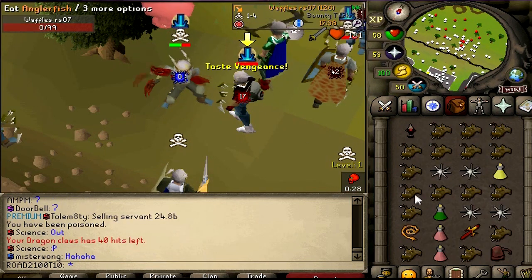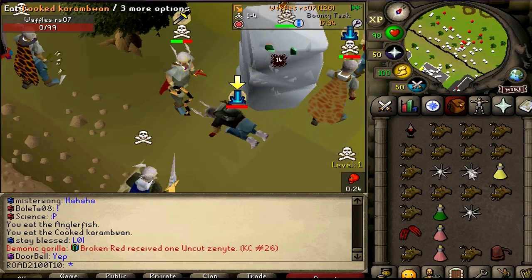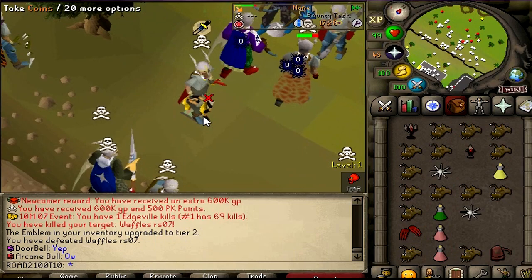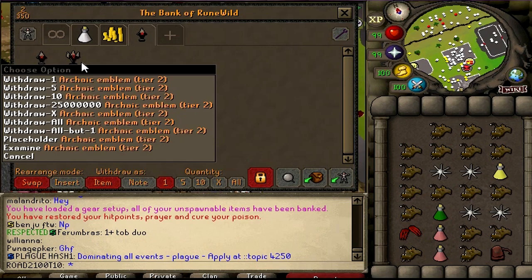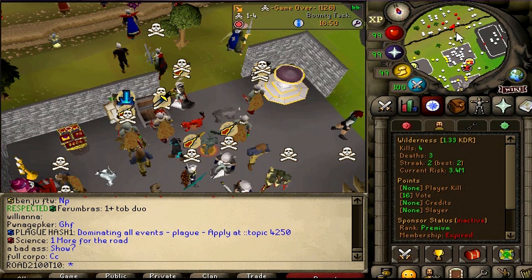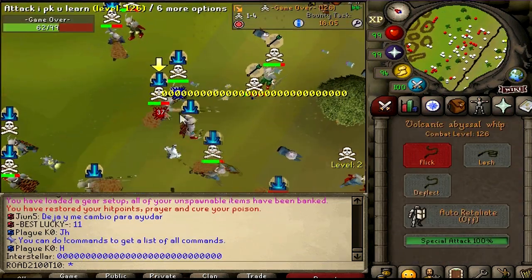Oh my god, very nice! Beautiful, that was so sexy. Tier 2 and tier 1 PK'd — very nice man, give me everything. 3.1 million, beautiful! Tier 2 slot unlocked. Let's try to get a tier 3 right now — this is my target, let's get him.